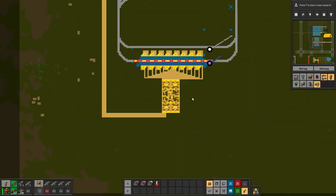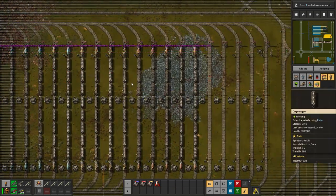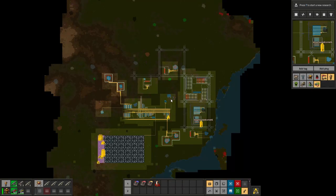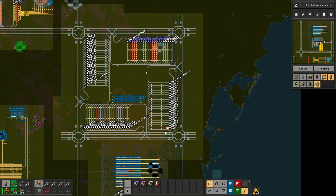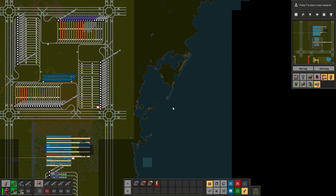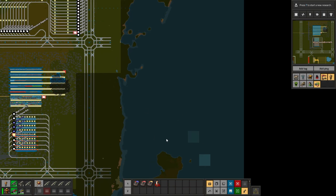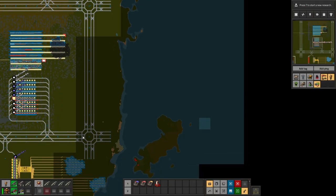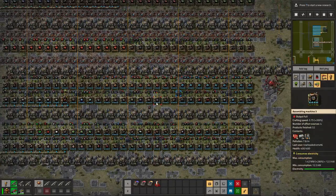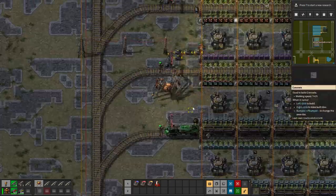I also connected up some stone over here and added a few more trains to the whole system, so I'm ready for more patches. In the last episode I said I wanted to get nuclear done in this episode, but I forgot I don't have the water mod anymore that lets you water-fill instead of landfill. So I think I'll expand the grid out into this lake to have access to water, and that means I'm going to need some machines making landfill for me.